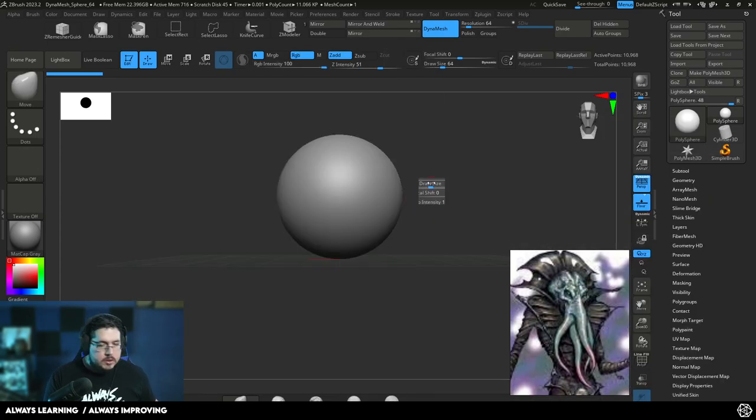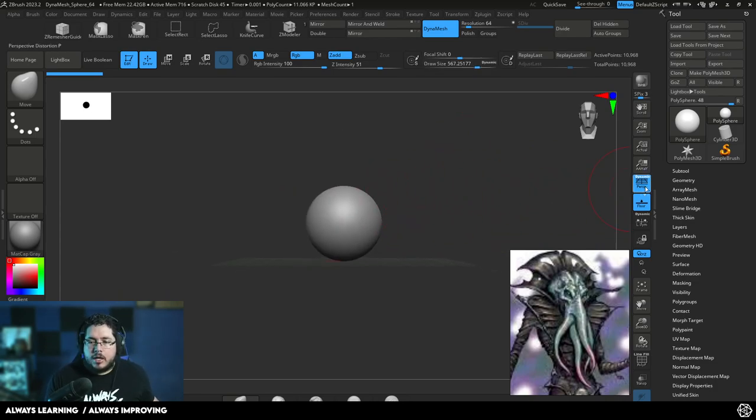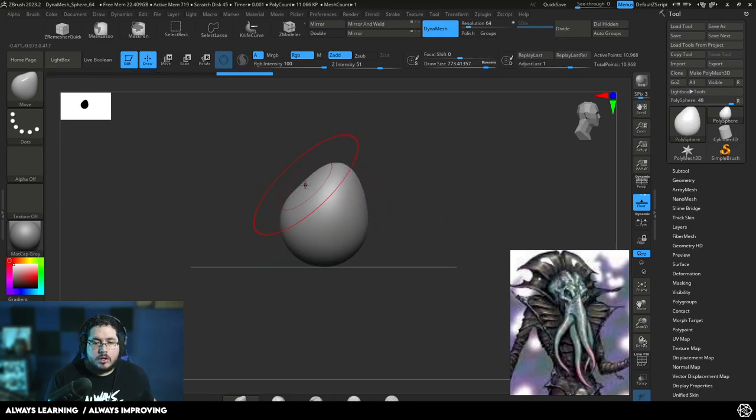Usually when we start a character, especially in ZBrush, we always want to create the base blocking of the character. When looking at this guy, the first thing I see is that he has a huge head and then, of course, the tentacles on the neck. I don't like working with perspective so I'm going to turn it off and start pushing some of these things around. Welcome, my friend.